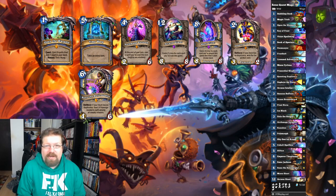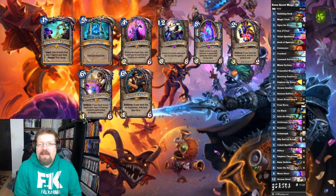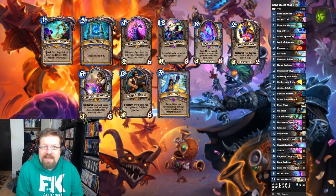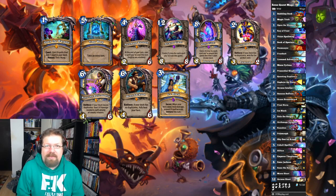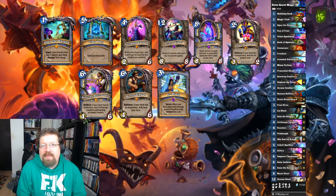You have Reno Jackson — classic Reno — restore your health to full. Don't need to tell you why that's super powerful: you're at 1 health and all of a sudden you're at 30 health. That goes really well with Ice Block. Ice Block — this favorite card — basically makes you immune once you take lethal damage for a turn. Your opponent can get you down to 1, but then you can Reno up and heal to full. You can even play your quest, Reno, heal to full, take the board, and win the game. There's just so many different options.